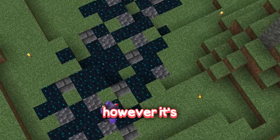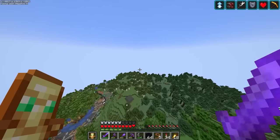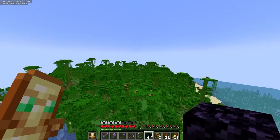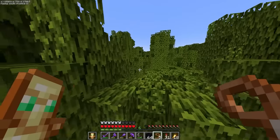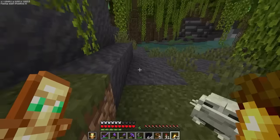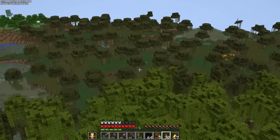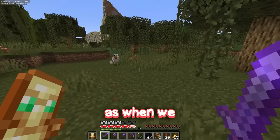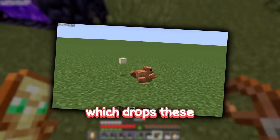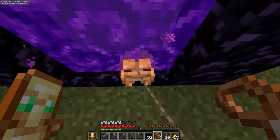I do have one more idea that will stop mobs spawning and look good at the same time - however it's going to require frogs, magma cubes, and a whole lot of hard work. Let's start off by finding a mangrove swamp where frogs are going to be living. We specifically need to find one of these orange frogs - orange frogs actually spawn in normal swamps.